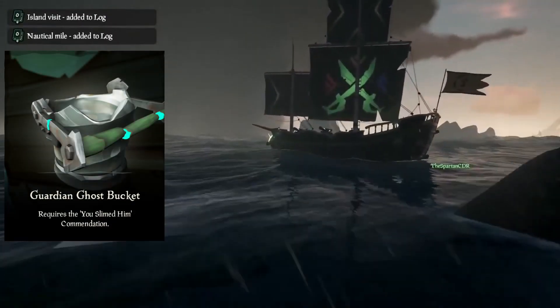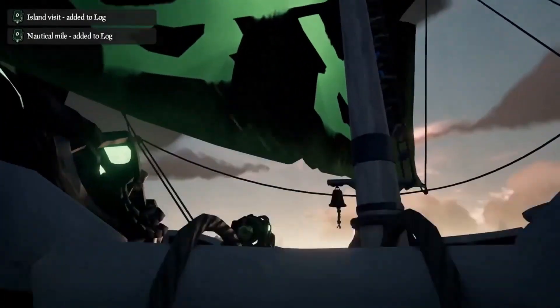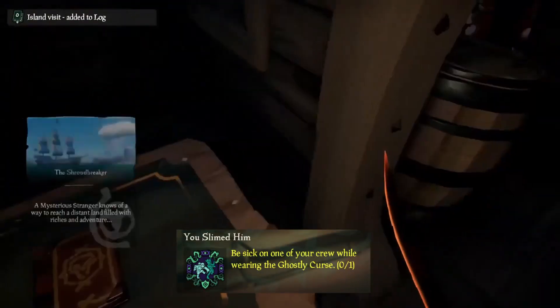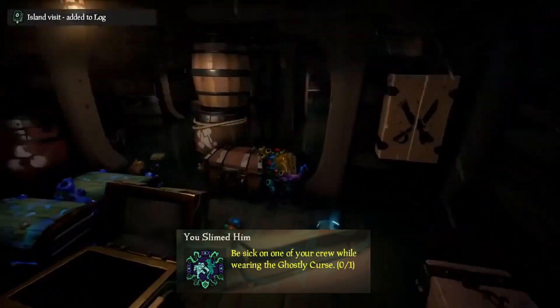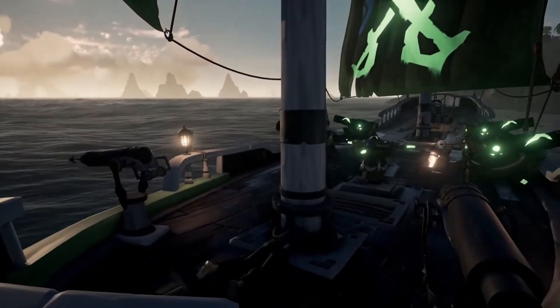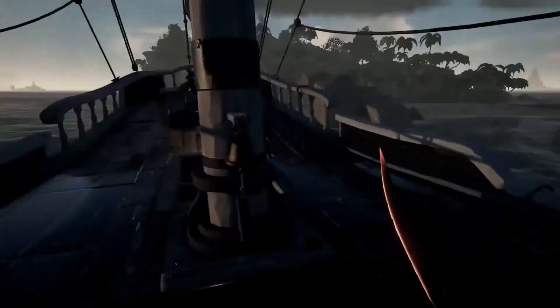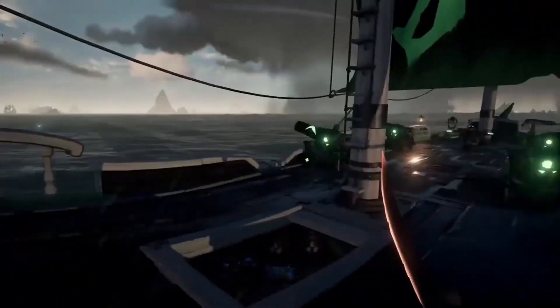Following that we have the Guardian Ghost Bucket, which requires the You Slime Tim Commendation — I think that's a reference to Ghostbusters, which is pretty cool. This Commendation requires you to be sick on one of your crew while wearing the Ghostly Curse. The easiest way is just to grab some bait, eat it, and then once you're sick, if your crewmate's not near you, go into a bucket and throw it on them — I think that'll count.